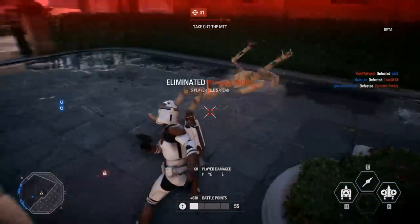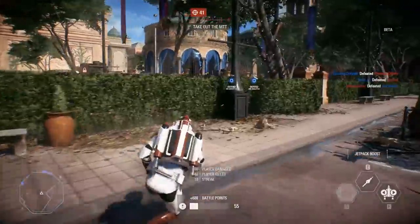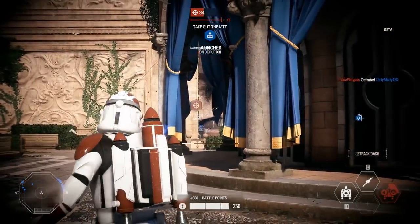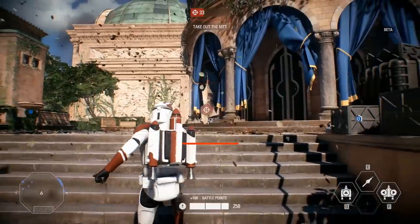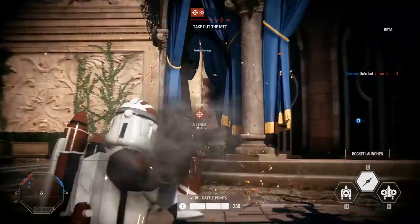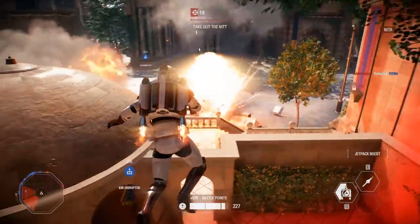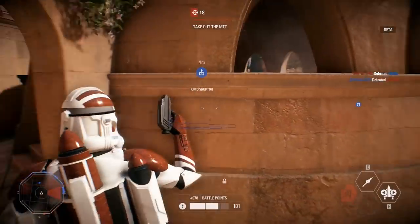But the graphics are better than ever. They're showing off a new particle system where leaves, dust, or dirt can be blowing in the wind. Definitely on the Galactic Assault map on Naboo it's extremely apparent just how much effort was put into this particle system — there are leaves, birds, and things flying everywhere. It's a very windy environment with a lot of trees and life. Explosions, blasters, and even the texture detail on character models look awesome.